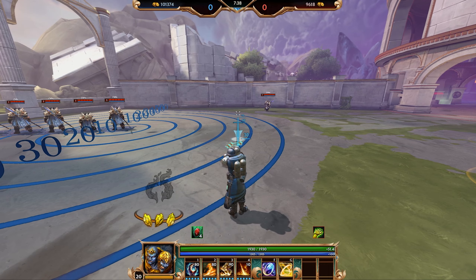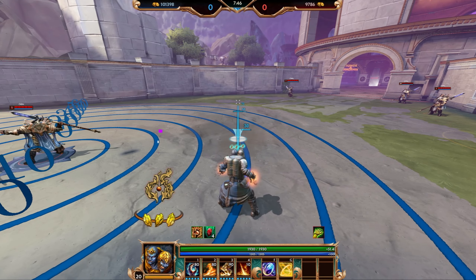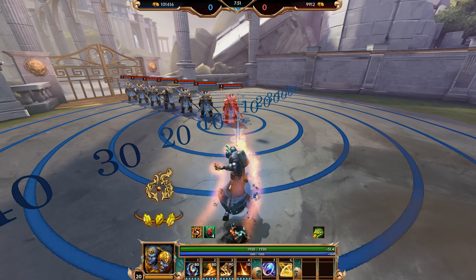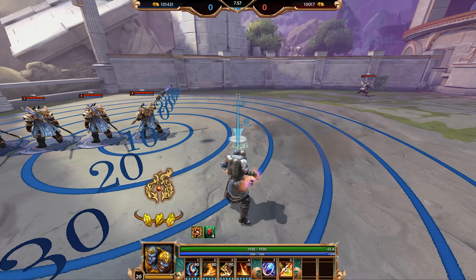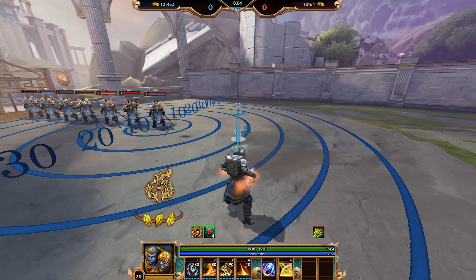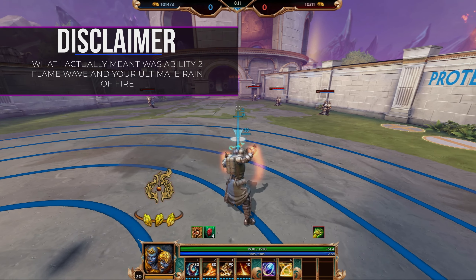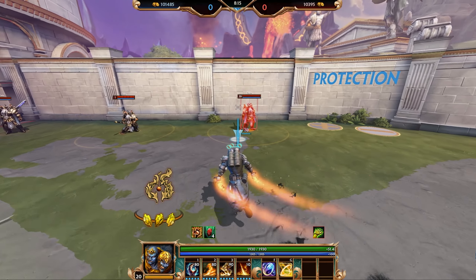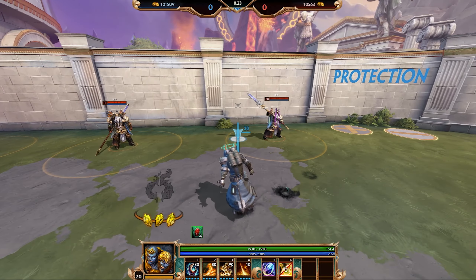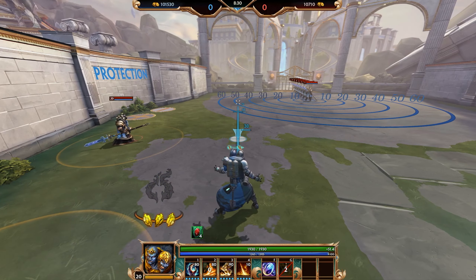Agni's passive is called Combustion. Every time Agni lands an auto attack on an enemy god or minion he builds stacks of Combustion. As you can see, the flame on the left above your avatar picture started to grow as I was landing autos on this Odin. You get two stacks on enemy god hits and one per minion or jungle camp auto hit. When you have full stacks, your second ability Flame Wave and your fourth ability Rain of Fire will ignite the enemy, causing them to take tick damage for roughly three seconds, then resetting the passive to zero.